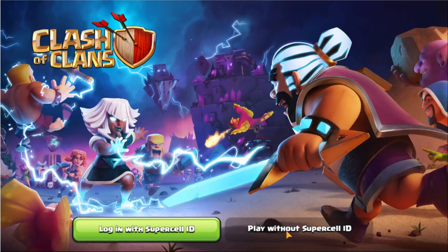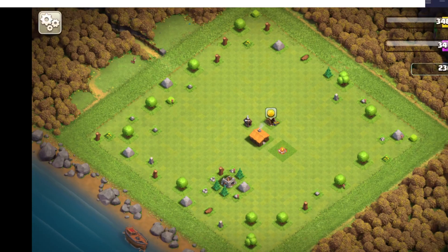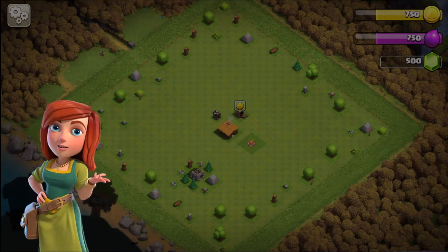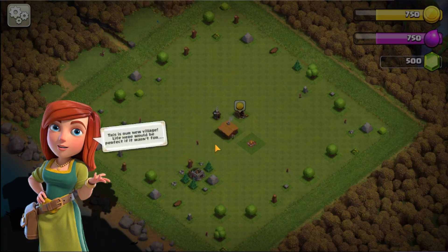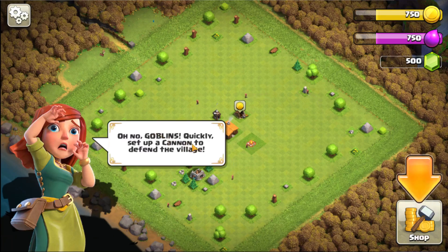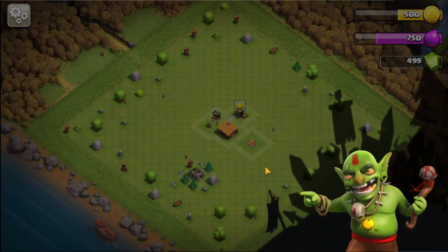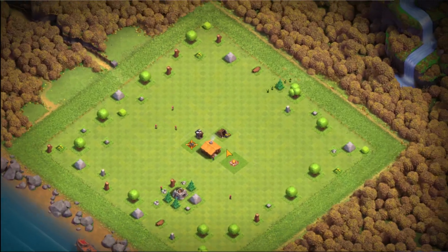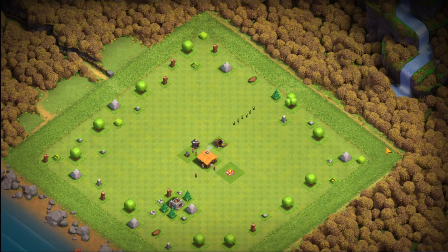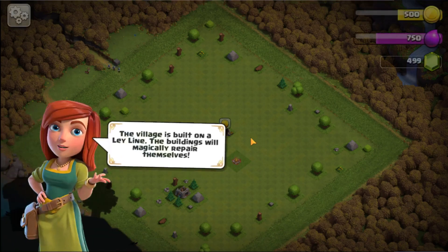Now you can click on 'play without Supercell ID.' At the same time, make sure you're connected to Google Play or the App Store with your email. After doing this, let's wait a little bit and skip the tutorial the game gives you. Also, please make sure you have the Facebook app installed on your device, because if you don't have it, you will not be able to connect.